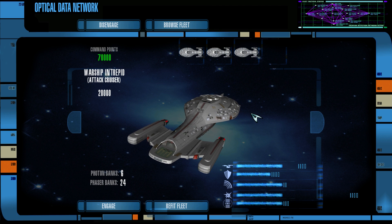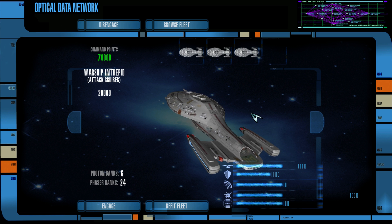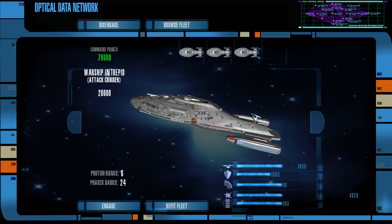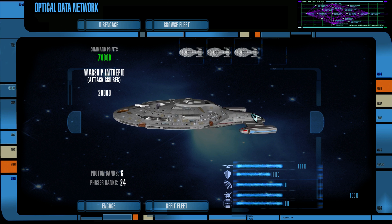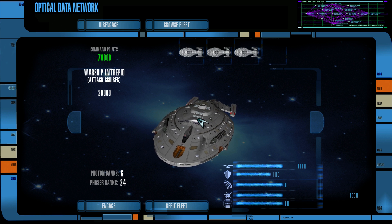Hey guys, I am Foxtrot Delta, and welcome back to some more Star Trek Legacy using both the Ultimate Universe Mod 2.2 and the 11 Mod. One of you in the comments section wanted to see a fleet of warship-Intrepid vessels go up against a fleet of Jaeger-class Federation starships, so I have both fleets set up here today. We have 24 warship-Intrepids against 32 Jaegers.